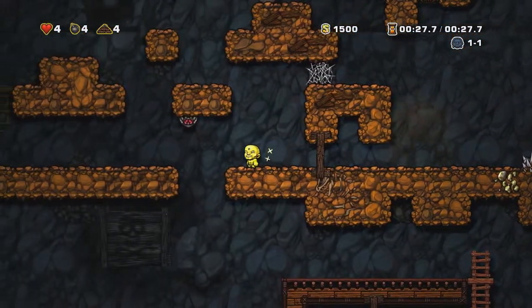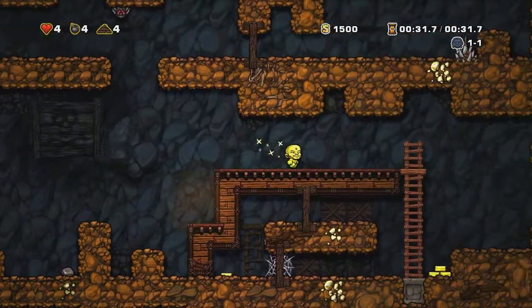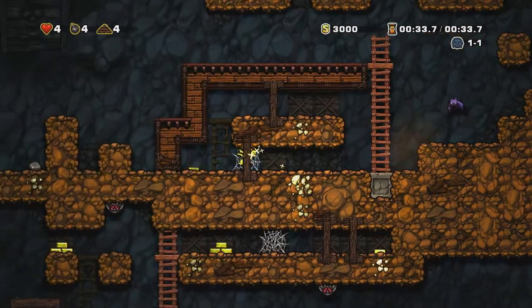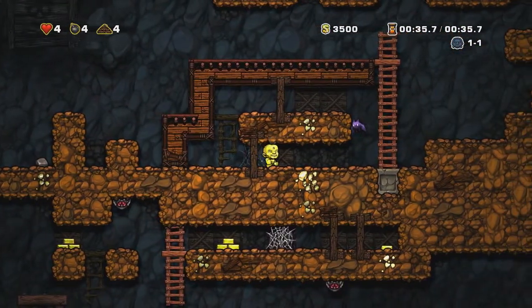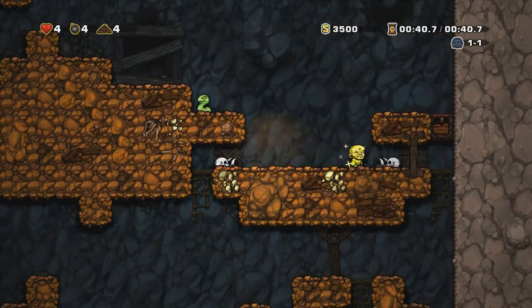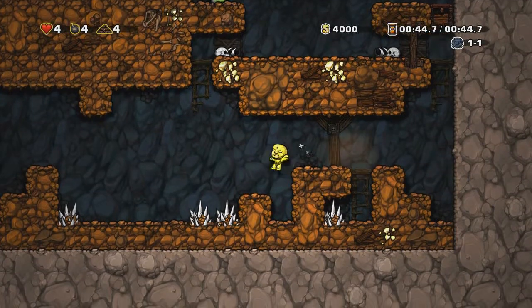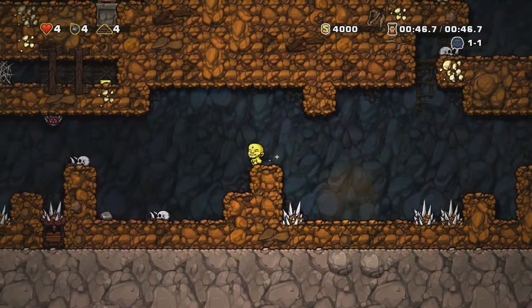We need to try and up our treasure intake. But unfortunately there is not that much treasure on this floor it seems, which isn't too great for us. Because we need to buy things and all the rest of it. So if we can't buy things then the only other way to acquire things is to steal things.